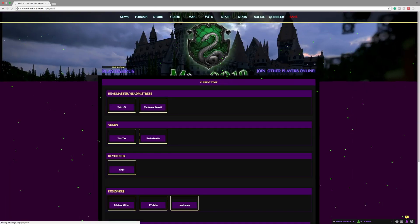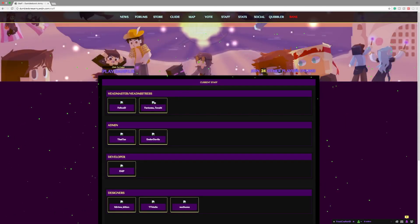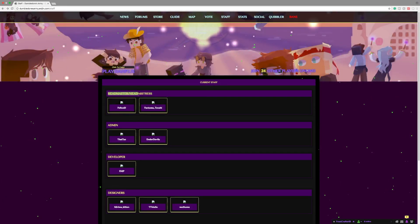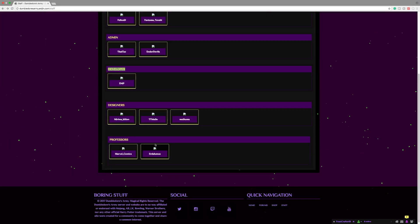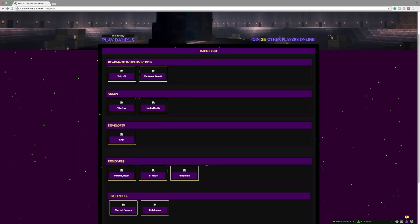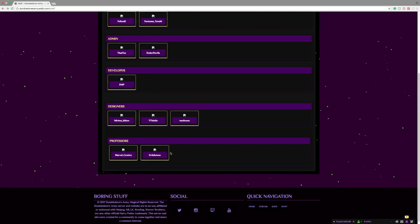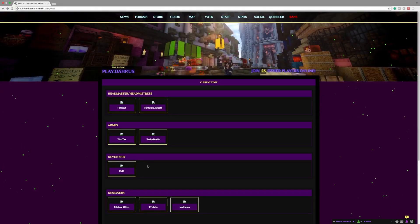Next we have the staff tab. This displays every single staff member on the server with their skin. You can see each staff member under their rank — we have Felix as the headmaster and Fant as the headmistress, and we have the admins right here, as well as developers, builders or designers, and then the professors. The staff tab does have to be updated, but when it's updated it will show every single staff member. As professors we have Cran and Bass. Those are the two new staff members on the professor side, and I believe there is a new developer as well, so keep an eye out for them.